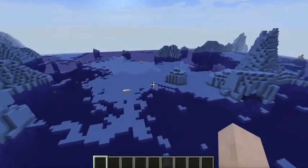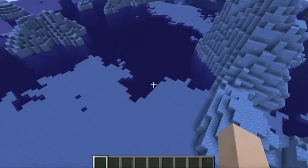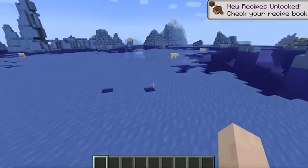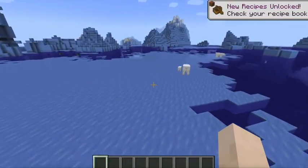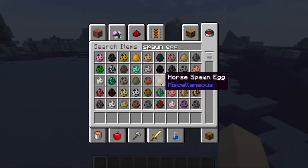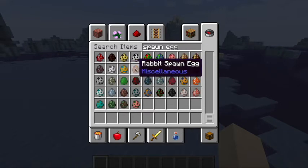We're bringing in some of our little hungry, greedy, fluffy friends - are they fluffy? We're bringing in some goats. Goats on ice at the moment. So we're going to head in here and bring up a spawn egg for a goat. I know it's brown. I don't know much else about it, but I know it's brown.